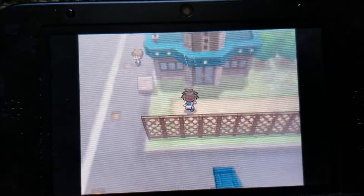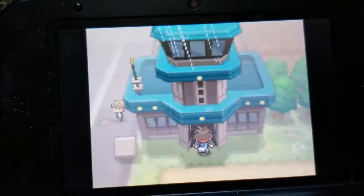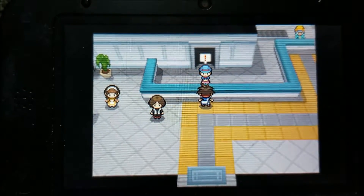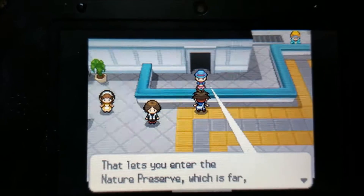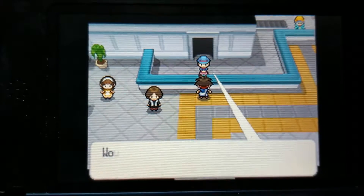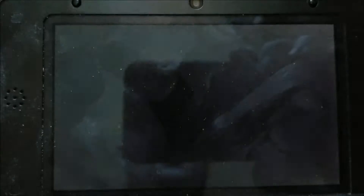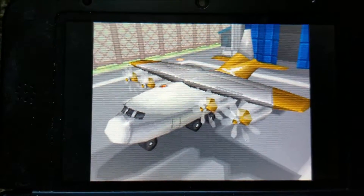You go up here and go into this terminal. Talk to this person and she'll take you to the Nature Preserve. She'll ask you if you want to go to the Nature Preserve — say yes.